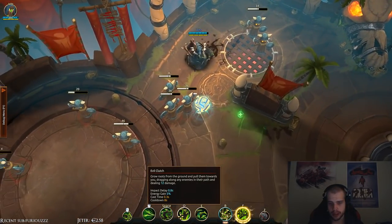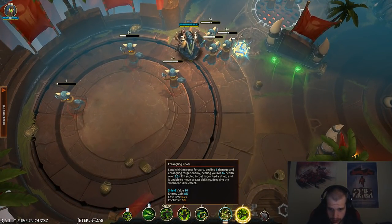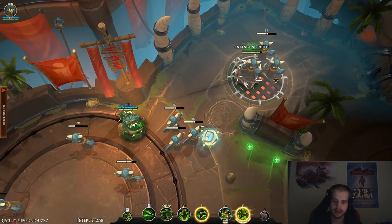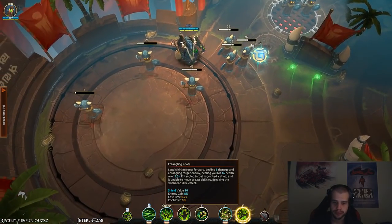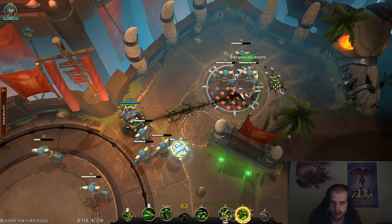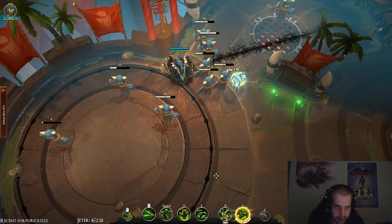Alright, that's Evil Clutch. Let's move on to Entangle Root: send a whirling druid forward, dealing damage and entangling the target enemy, healing for 16 health over 2.5 seconds. The target is granted a shield and is unable to move or cast — dealing damage to the shield ends the effect. That's basically a petrify. So I can use my E and pull someone — that works.